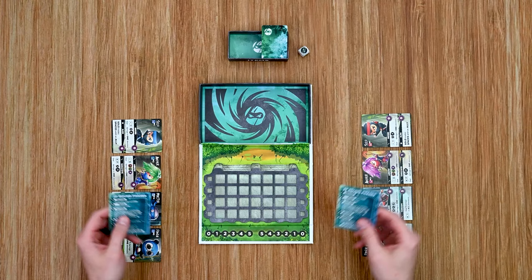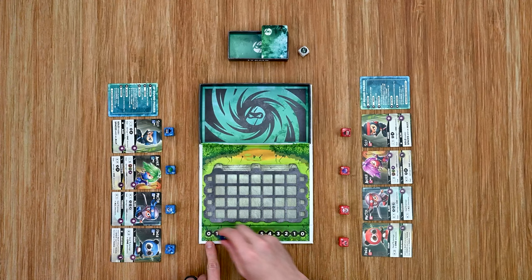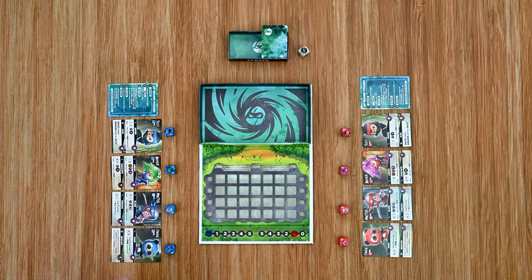Each player receives a quick reference guide for the round and four health dice to place in front of each of their characters. The first player places their blue marker on the zero spot for energy points, and the second or red player receives one energy point. The blue player will be the attacking player and the red player the defending player during the first round. Each player then chooses a hero for their team, which you can do in any manner you prefer.